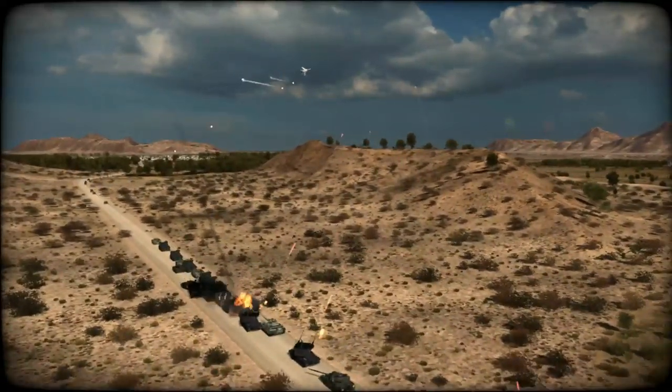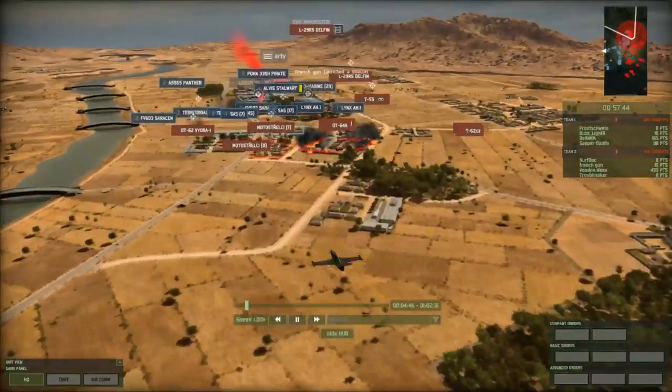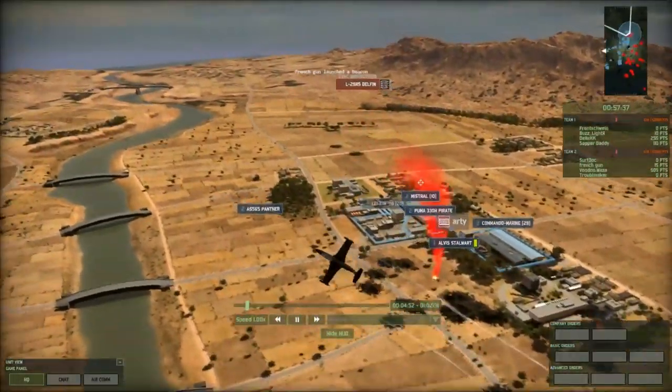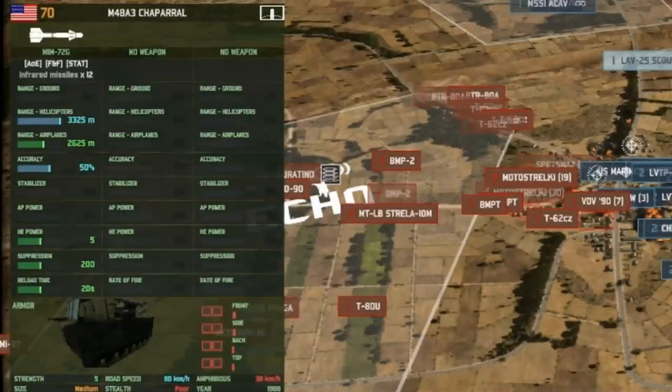However, if they send out an SEAD fighter and bombers in tandem, you will lose this anti-air vehicle regardless. Infrared systems track heat signatures of their targets. Infrared systems are far less accurate and have much lower range, but their advantage is that SEAD planes will not be able to deploy against them.